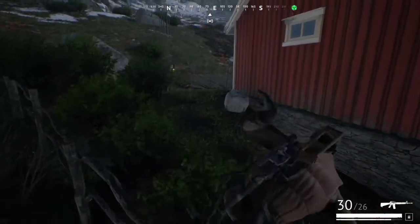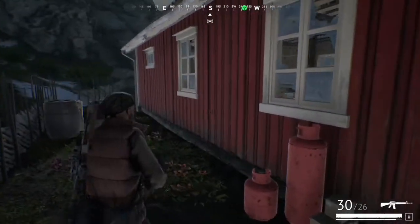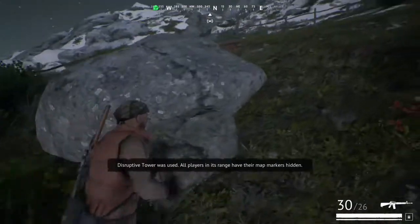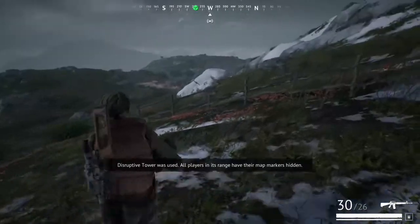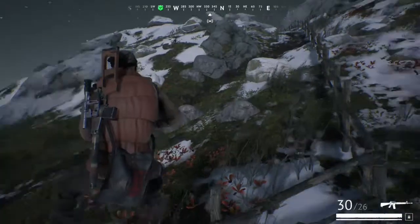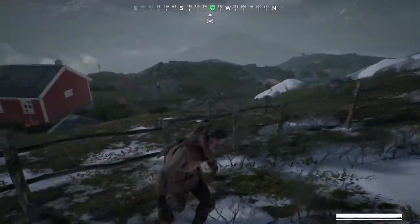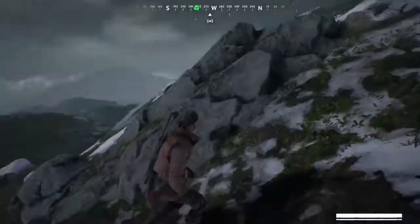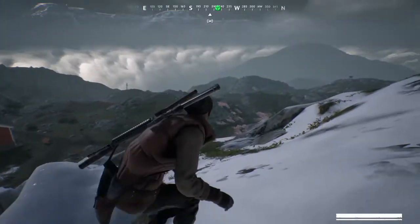I'm being pursued and as far as I can tell nobody else knows my position. I'm going to hit that so he doesn't know where I'm at. That thing hides all the markers on the map — it's called a disruptive tower. It's not all markers on the map — my apologies — it's all markers in your area, a certain diameter around that antenna. It masks everything away.